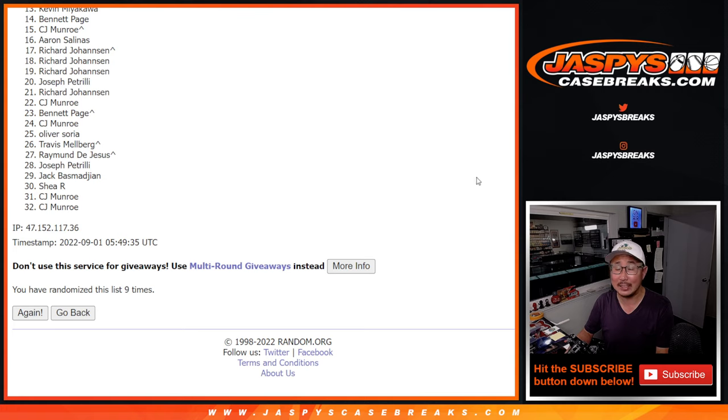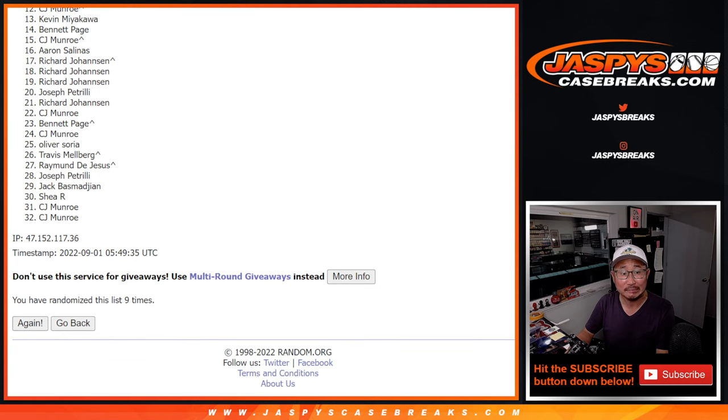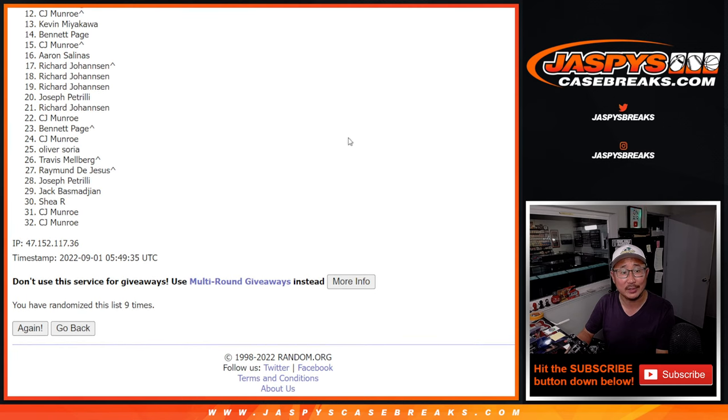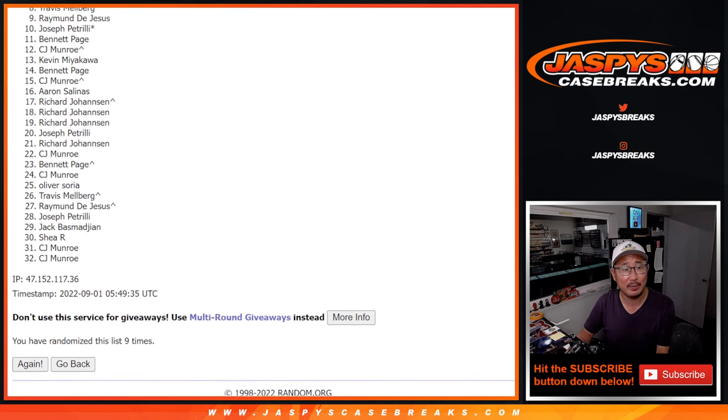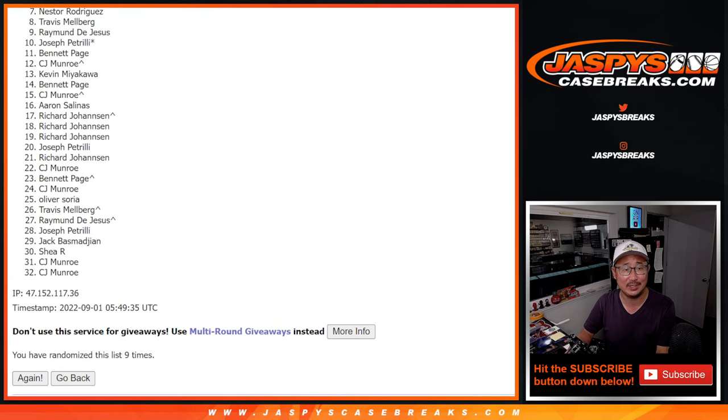So after nine, it's going to be the top 11 — the six team random spots and five gold packs. So from 12 on down: close, but no cigar. Top five, the next five — consolation prize, not that bad — some gold packs. I think there's still a $70 value. So Bennett with a gold pack, Joe P with a gold pack, Raymond gold pack, Travis gold pack, Nestor gold pack. Not bad.